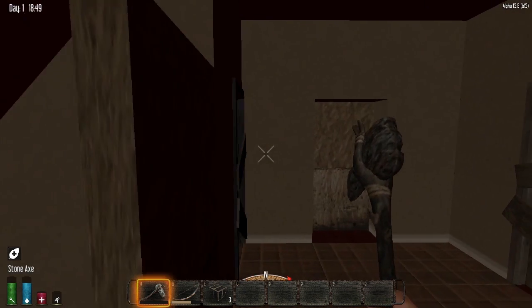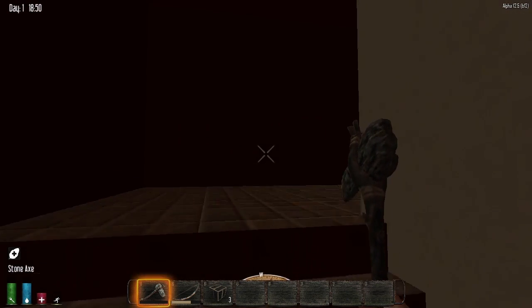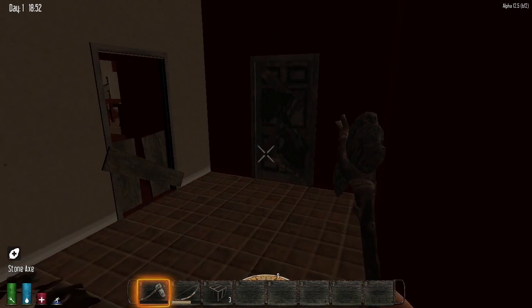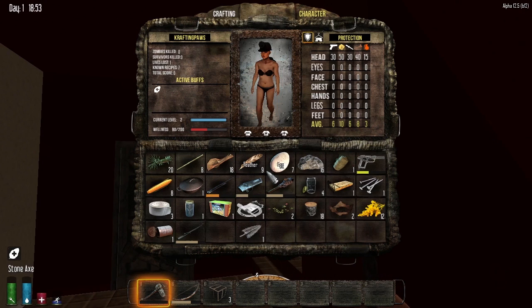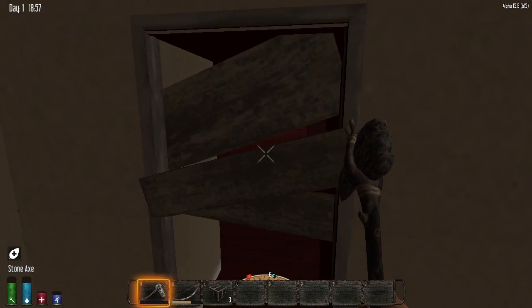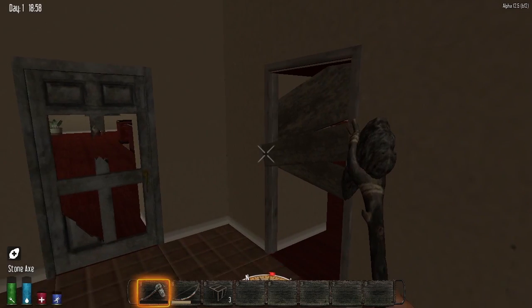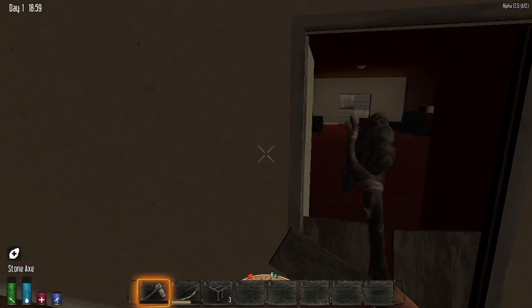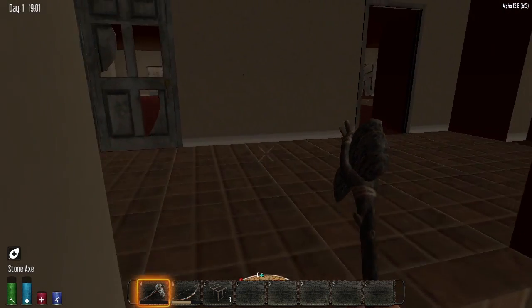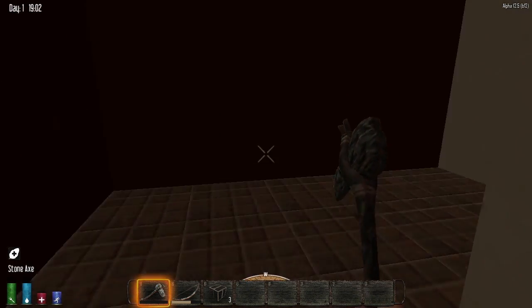Let's see, there we go, finally. Okay, we are in. Oh, I'm out of stamina — no wonder I'm walking super slow. Oh there's more floors — I was wrong. Let's see, I want to repair this. Should I repair it now? I think I'll just let it break. Is this the one that has the ammunition? No, it's one of these ones. Well, it keeps going. Okay, I was really wrong.